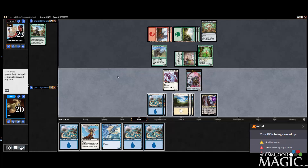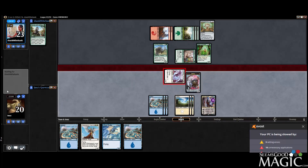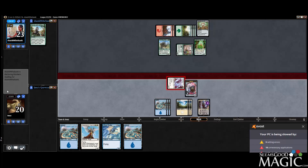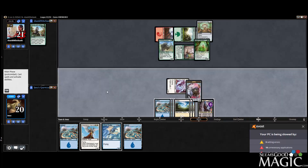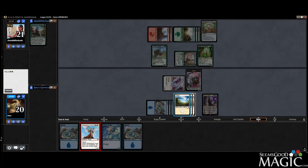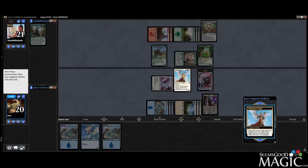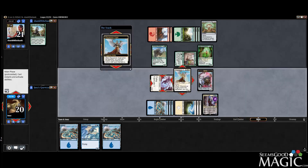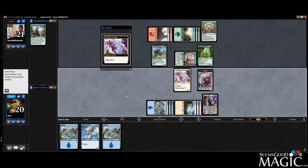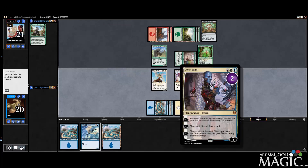Let's attack with Pioneer, play Wisp Weaver Angel. Do I want another servo token or do I want a 3/2? I probably want a 3/2 now, just for that Gearshift Guide ability. Dovin's kind of already done his job — it's sucked up some damage.